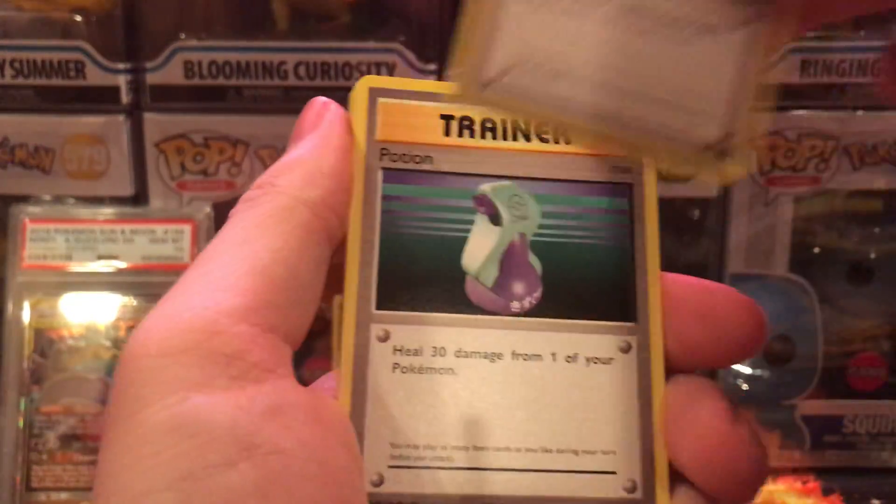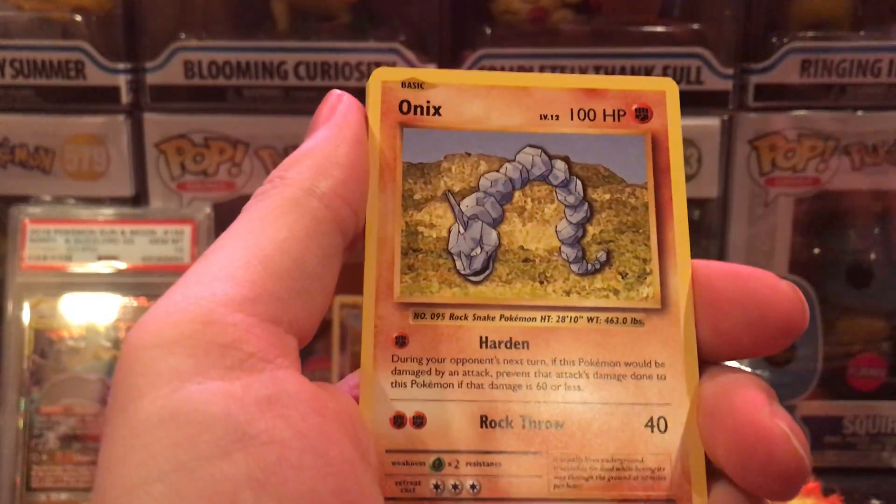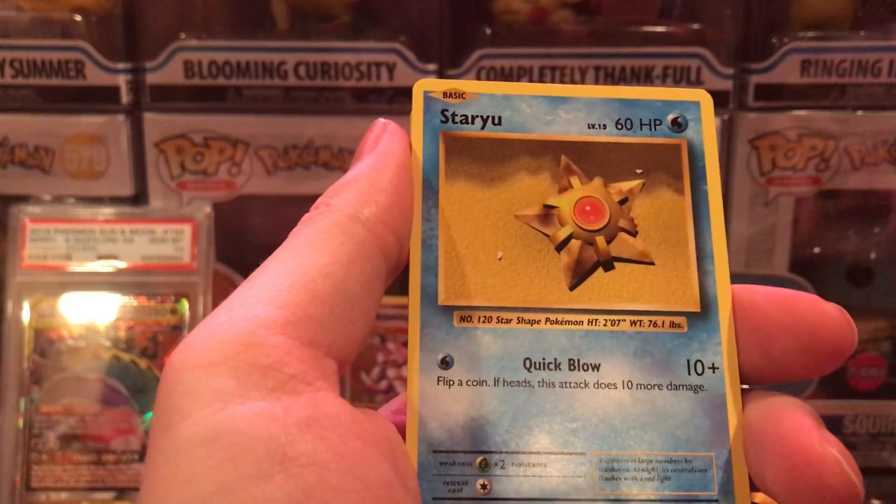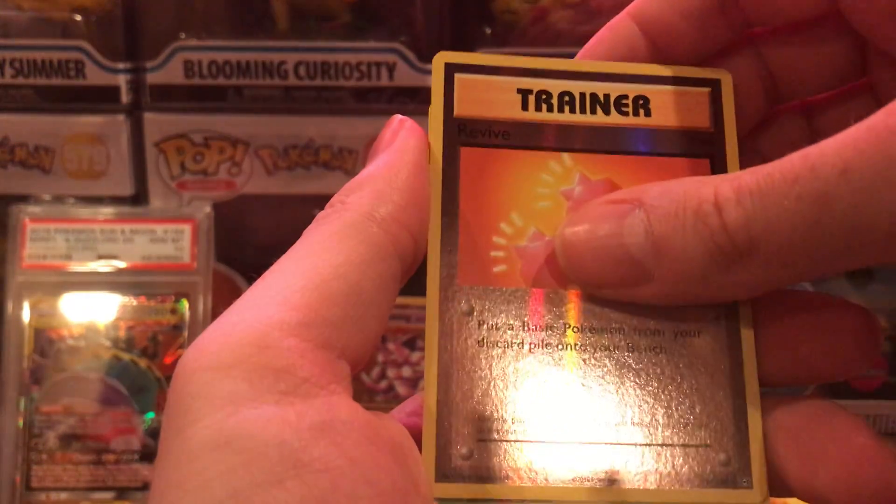Poliwhirl, Pokédex, potion, Sandshrew, Onix, Magikarp, fighting energy, Staryu, trainer revive reverse, and a Beedrill.